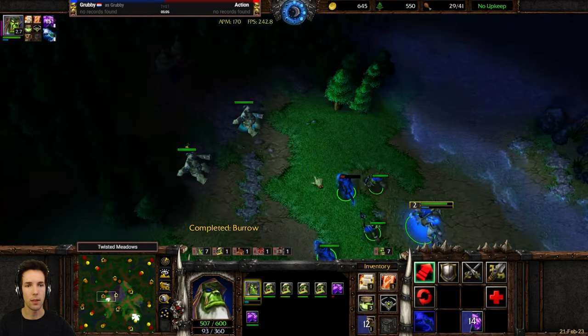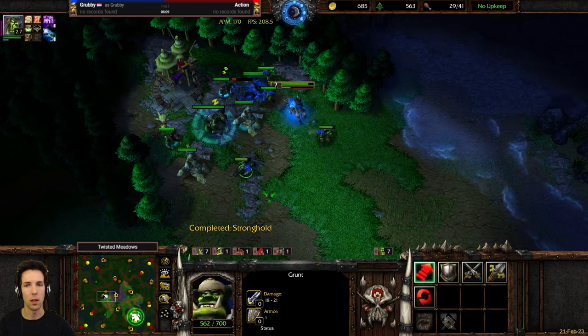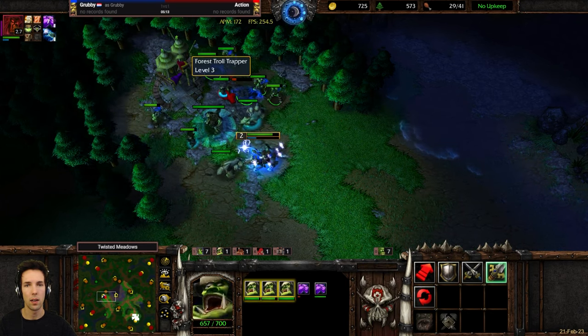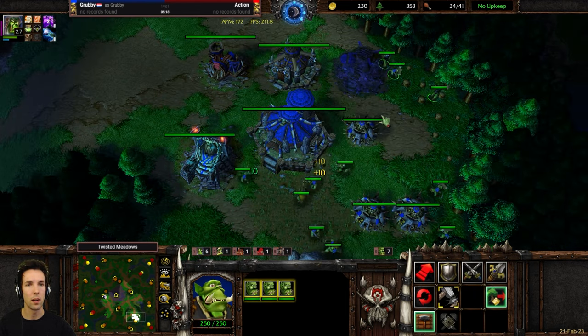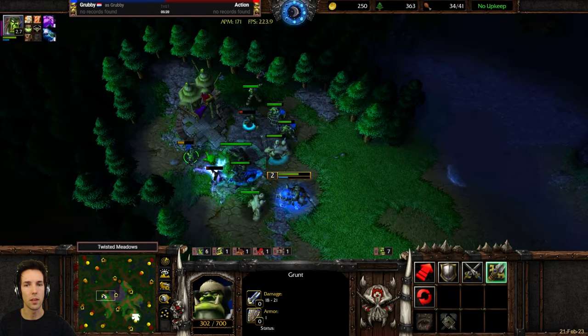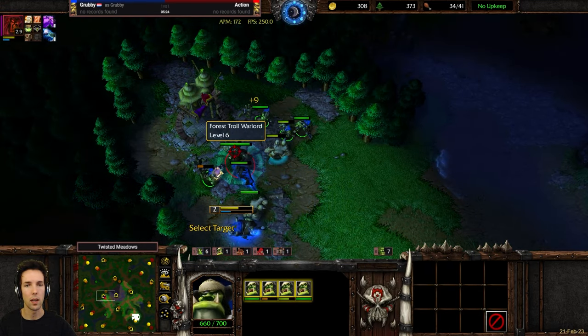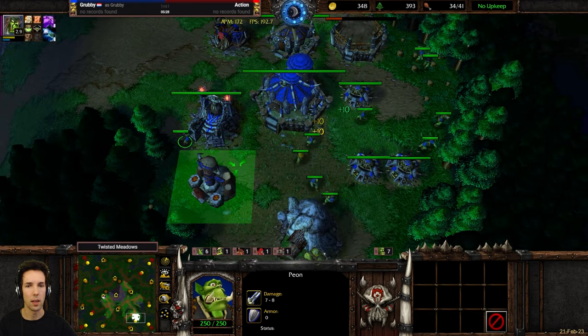This is where we take a risk — we go for a bigger camp. This is kind of hard to creep, I'll show you roughly how. Wolves will not draw aggro against this camp, so you're just going to take a lot of damage on the ground. That's just how it is.